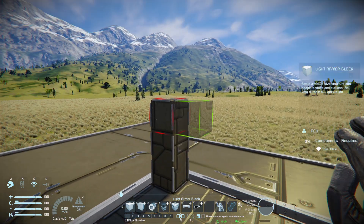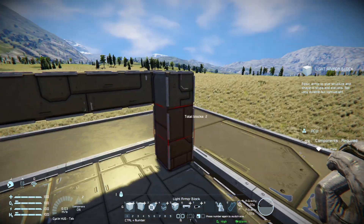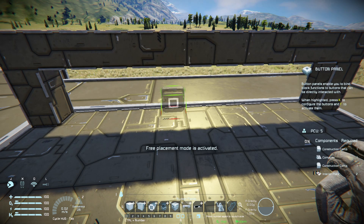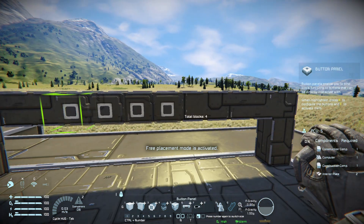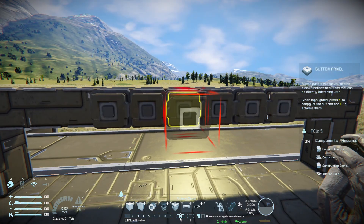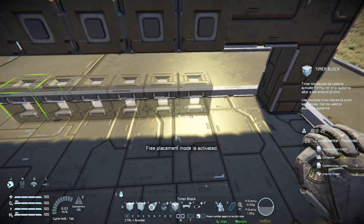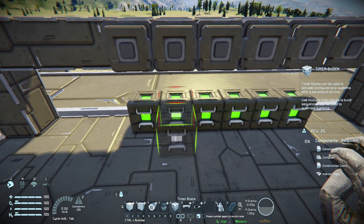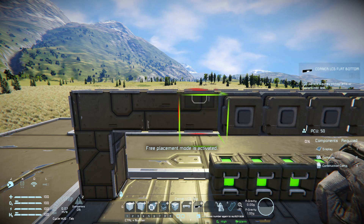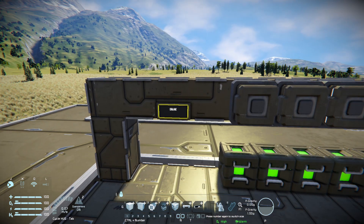So now we need a little section here for your buttons. And there we go. You need six buttons, and you need six timer blocks. And you need a small LCD panel here to toggle everything from here. Now you have everything set.